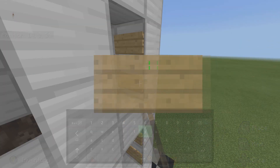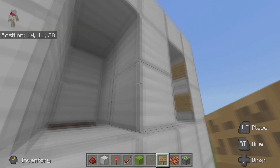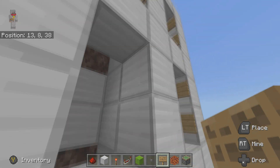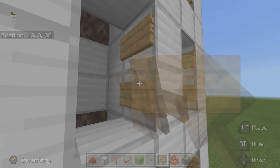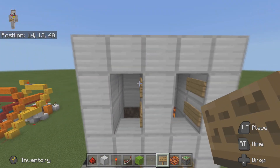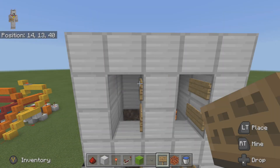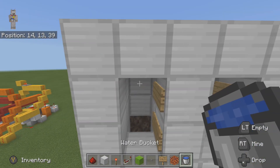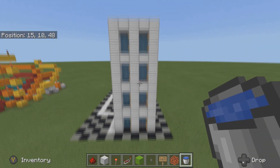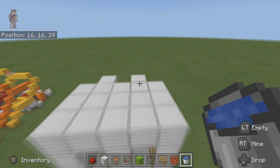Place the signs on every single floor, because this is how we keep the water inside the elevator shaft — we do not want that water flooding all over the place. The most important thing now is to get the water inside the elevator shaft before we start wiring up any redstone. Put water in both shafts so it goes all the way down to the bottom. That's the elevator shaft completed.